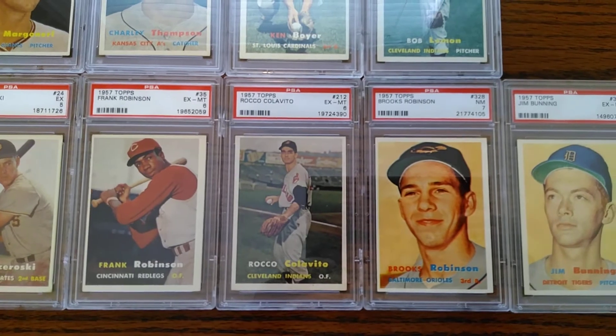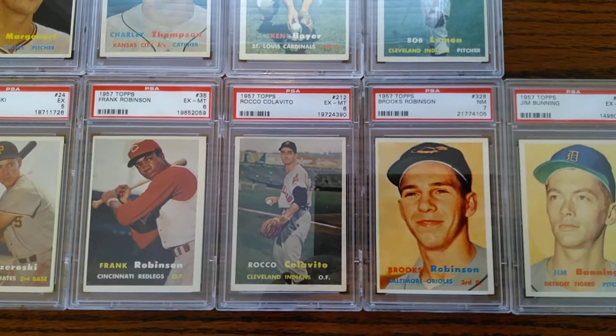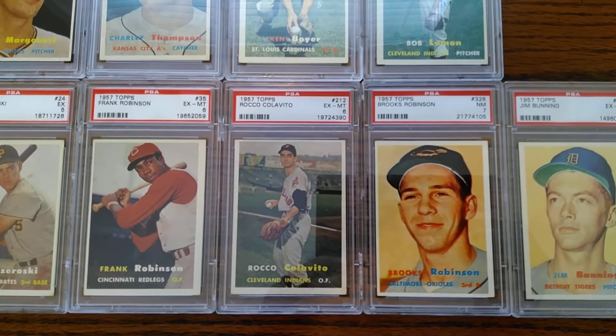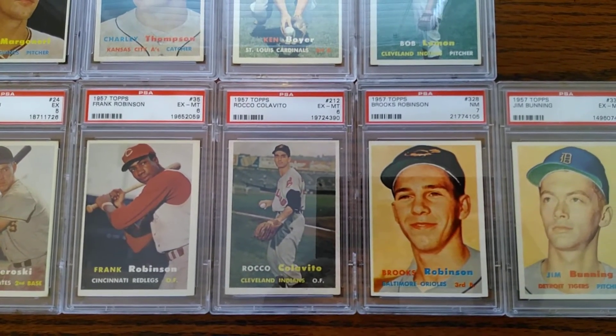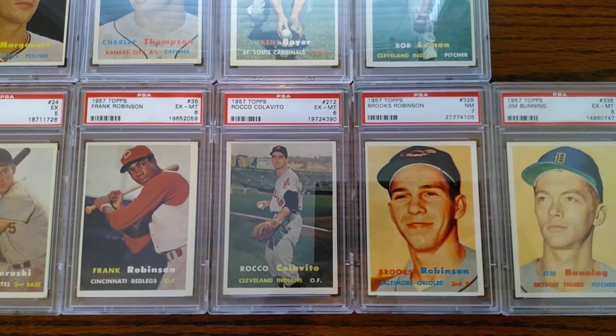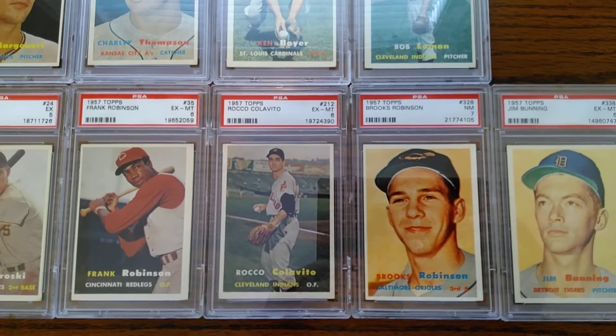Then the Rocky Colavito — this card is an excellent-mint six. He's the only one of these last cards I'm showing that isn't a hall of famer, but he was a fan favorite and a power hitter throughout his whole career. He just didn't have a long enough career to reach that 500 home run plateau.